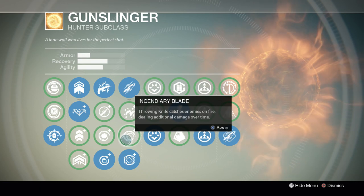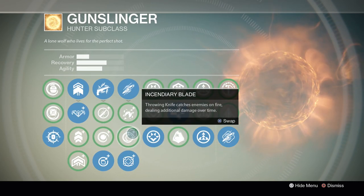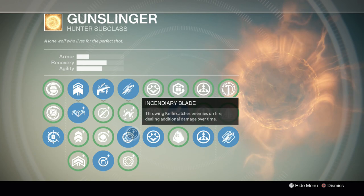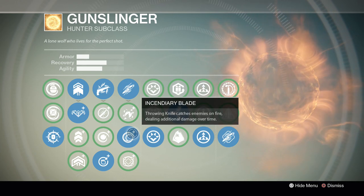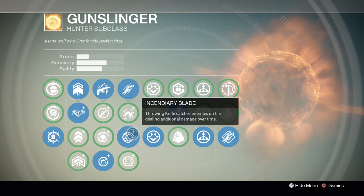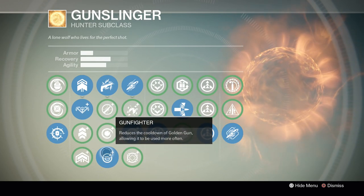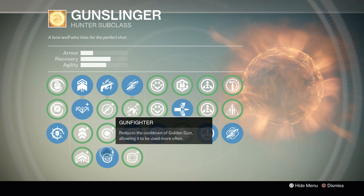I usually switch between the two, but Incendiary Blade for the most part is the pick to go with because it gives you bonus damage. Even if you hit them in the body, it does a ton of damage. I'd go with Incendiary Blade, especially in panic situations. For the next perk, use the bottom perk — Gunfighter. It gives you 30 seconds off your cooldown for Golden Gun, and that's just necessary. It's too good not to use.